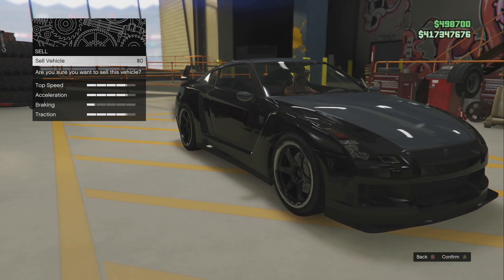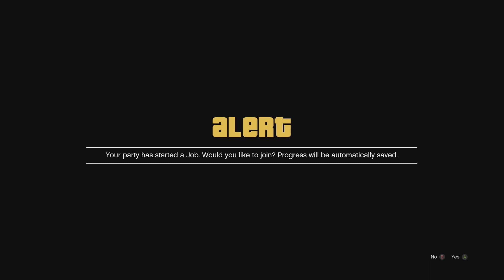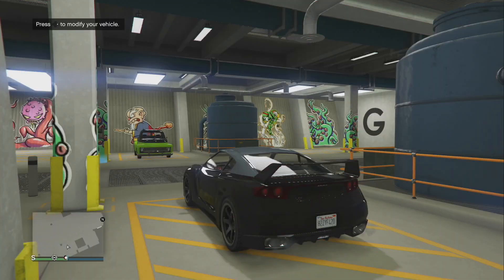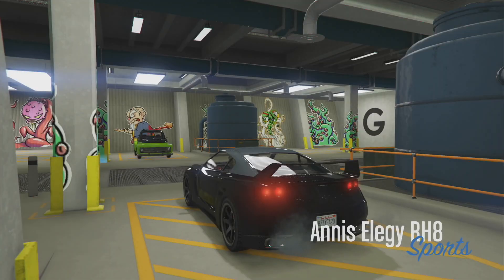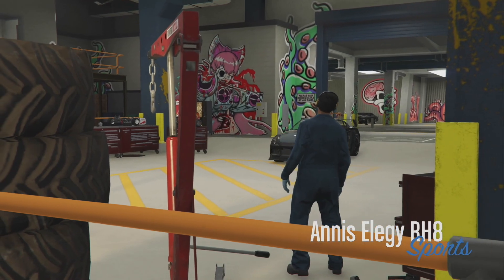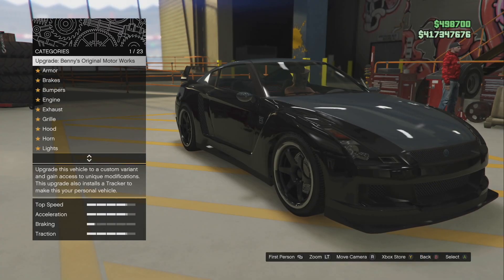Double-tap A or X quickly - what happens is you accept the first alert to join your friend, then re-tap so fast you also accept the sell alert you're sitting on. Here's the alert; I tell my friend to back out of the job so I get the alert that the job is no longer available. I double-tap A or X quickly and sit on this alert for 10 seconds. It's on sale this week so unfortunately you're not getting the 900k, but you're still getting almost a mil for two cars. Hit right on the D-pad when you load back in - it puts you back in the mod shop. Select the Benny's upgrade, accept it to where it says 'Are you sure,' then hit B B B to exit the workshop.